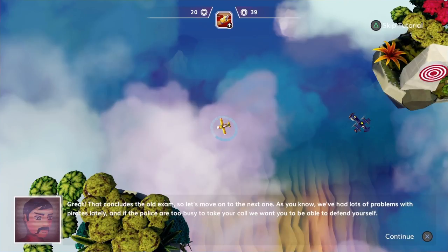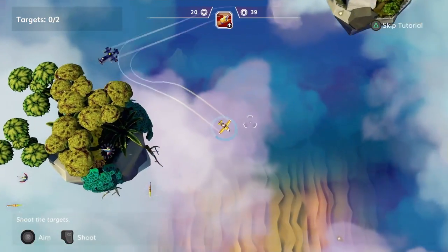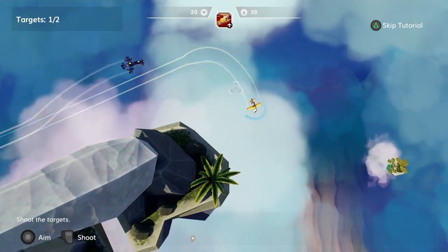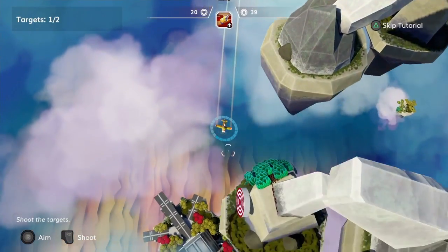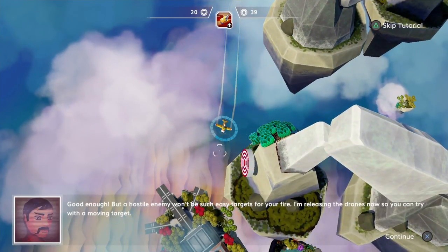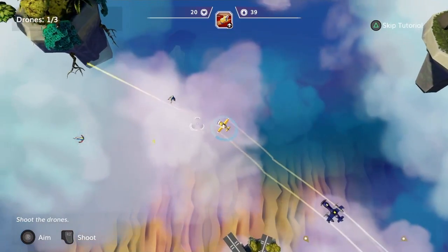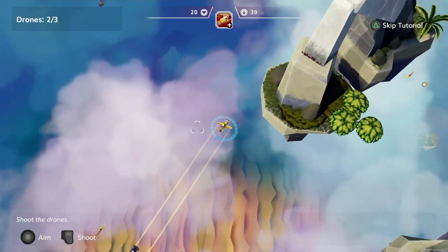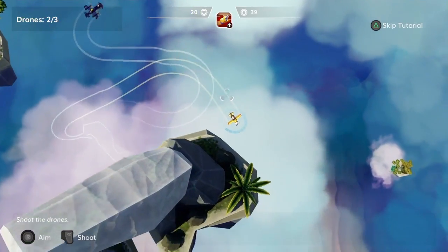Now they're looking to test you on your shooting skills. This is where the game comes into its own, utilizing the flying mechanic alongside your shooting reticule. So this is testing how you can fly and shoot simultaneously - flying and shooting - as I crash twice into the rock.